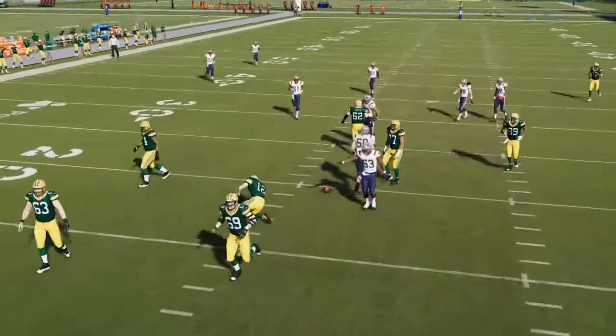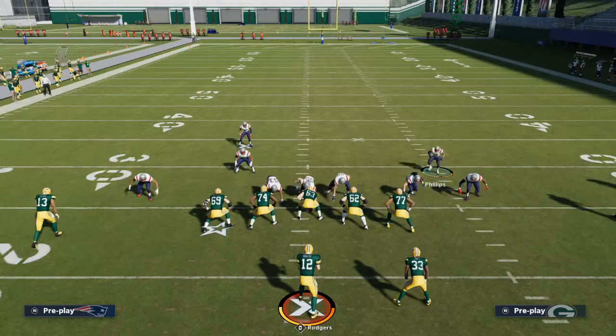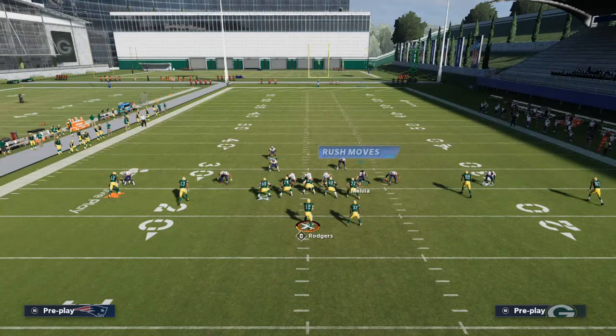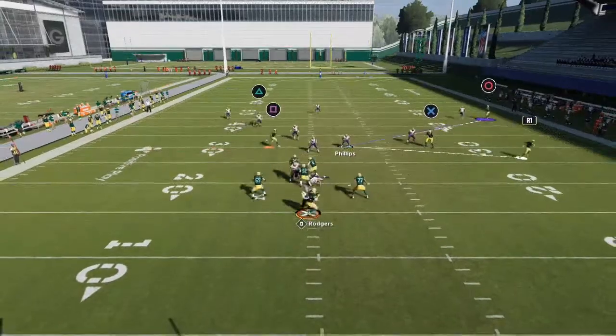The other key element to this — and it's really good especially if you're facing a mobile quarterback — is you crash your line down, pinch them, QB contain rush. Then you take this right-of-screen linebacker and put him on a quarterback spy. At the snap of the ball, there's the disengage, and you're going to get that instant pressure, instant win.